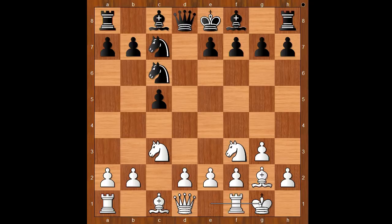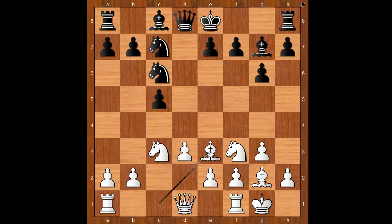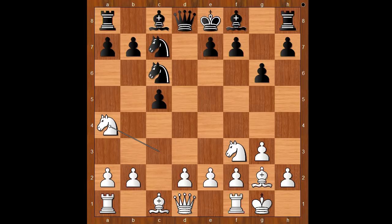Duda castled kingside, g6, white to move. The two most played moves are d3 and b3. If d3 is played, then Bg7 and after Bxe3, b6. Back to our game. Duda played Na4 and black must postpone Bg7. Nxe6 was played. If b6, then d4 - this position is good for white.